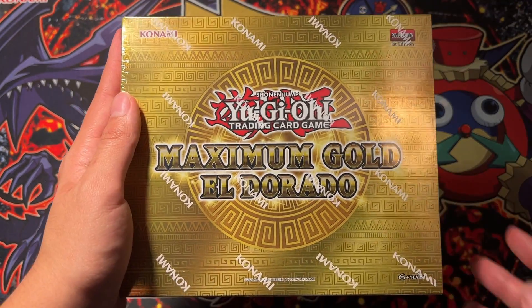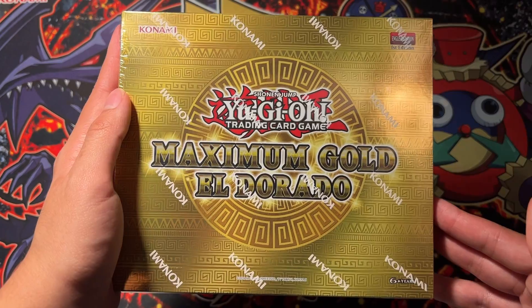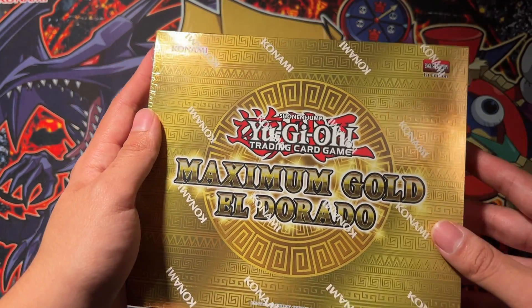Hey guys, I'm Mervos TCG. I'm here with my brother and we're gonna open a Maximum Gold El Dorado, and we're hoping to get rescue cat, pot of extravagance, maybe invocation out of this.